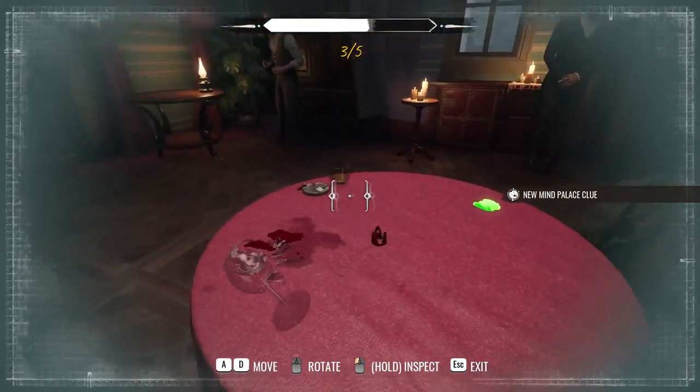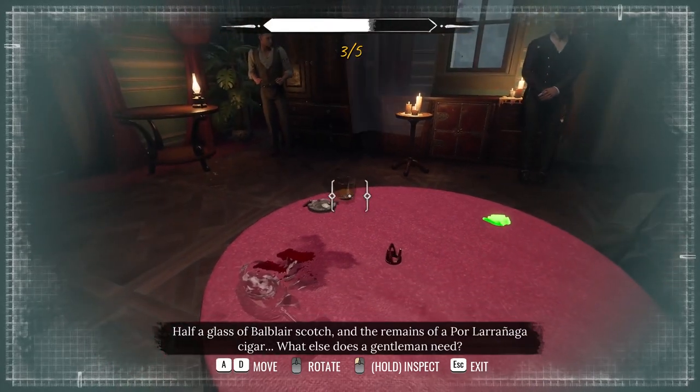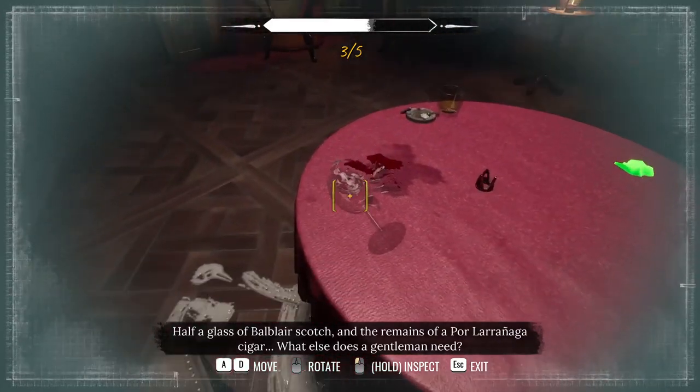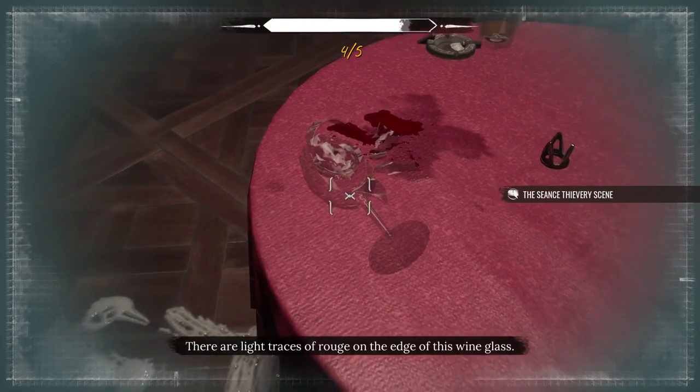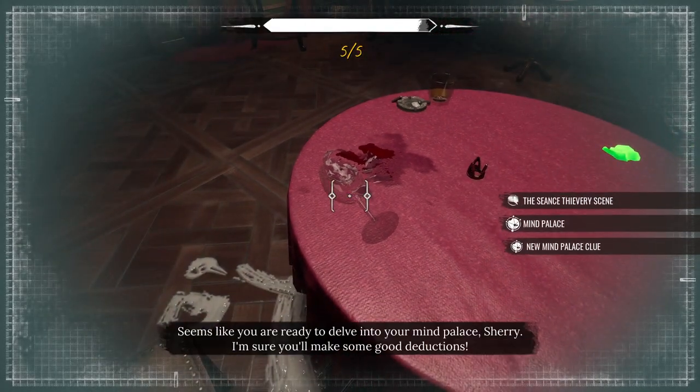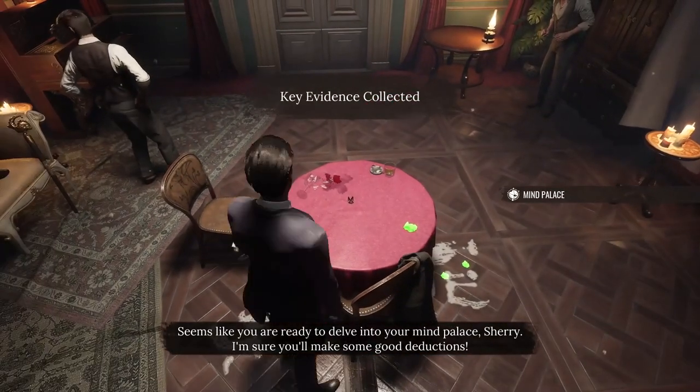That was on a coat. Half a glass of Balbler Scotch and the remains of a Paul Arenaga cigar — what else does a gentleman need? There are light traces of rouge on the edge of this wine glass. It seems like you're ready to delve into your mind palace, Sherry — I'm sure you'll make some good deductions.